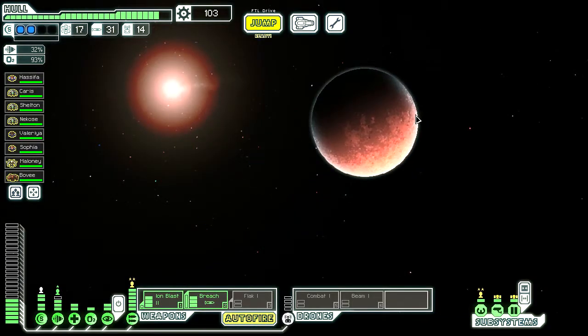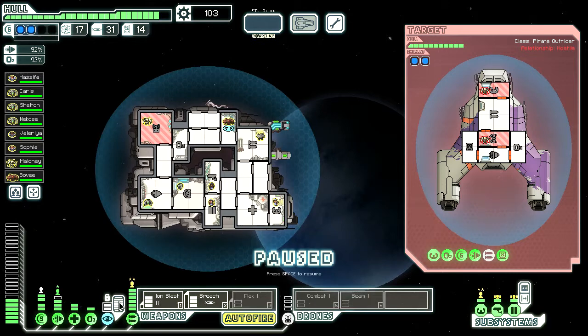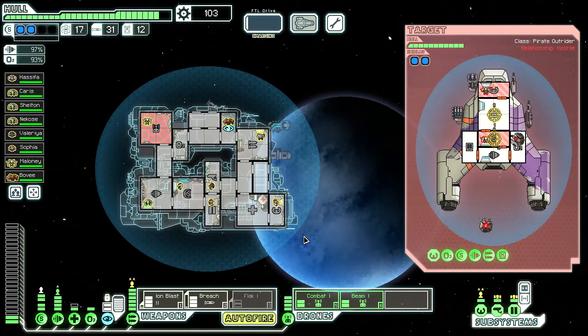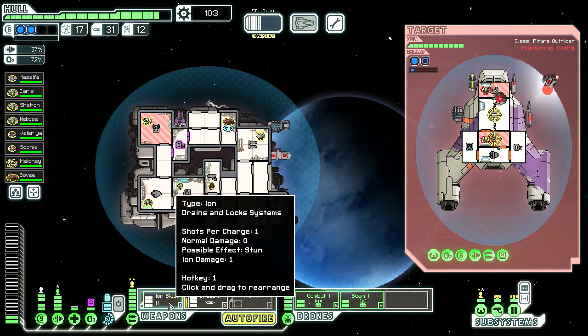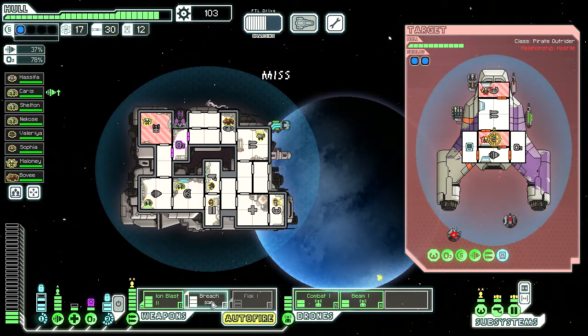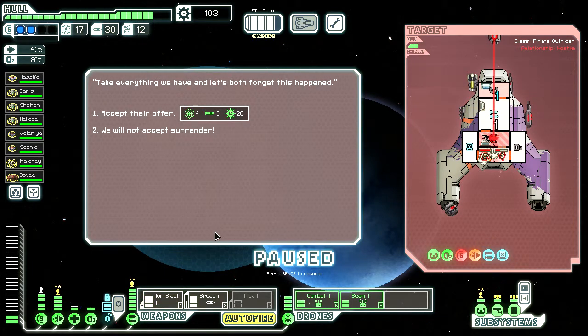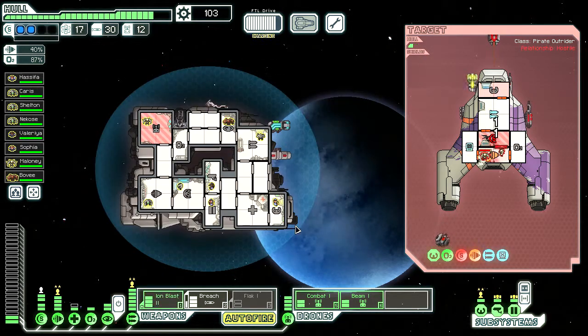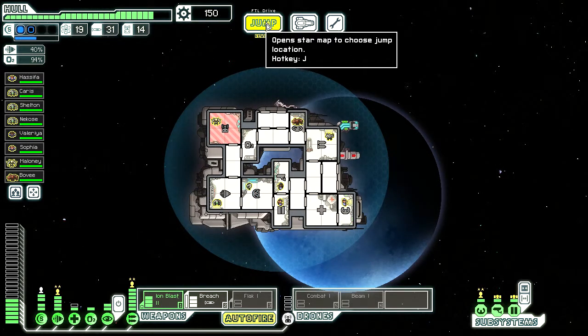Let's see what's here. I knew someone would fall into our dastardly trap — it appears this distress beacon was nothing but a decoy for a pirate ambush. Oh man, what a cowardly thing to do. They're hacking our oxygen. Take everything we have and let's both forget this happened. No. And they're dead. Wow, we have 150 scrap — I didn't realize we had that much.